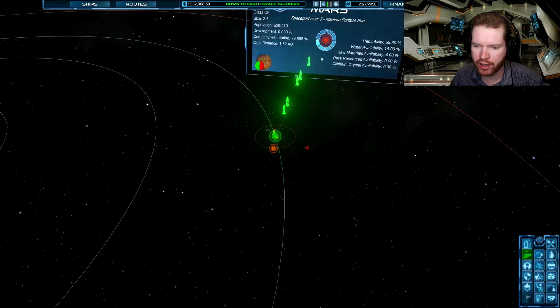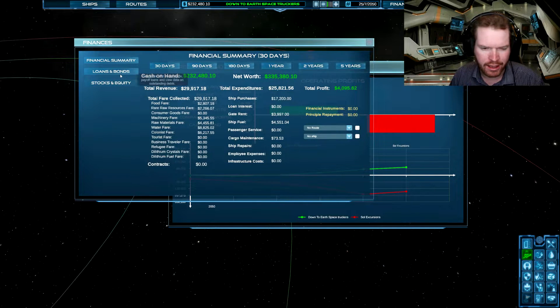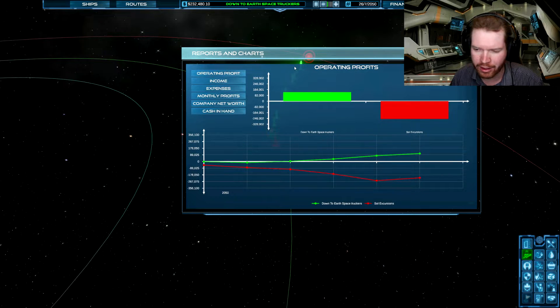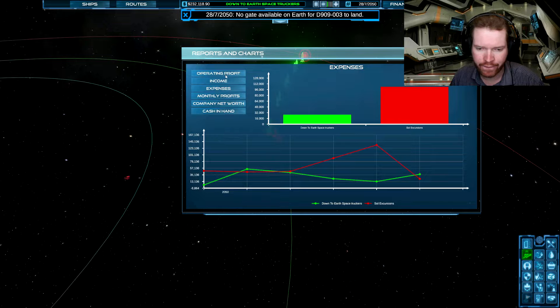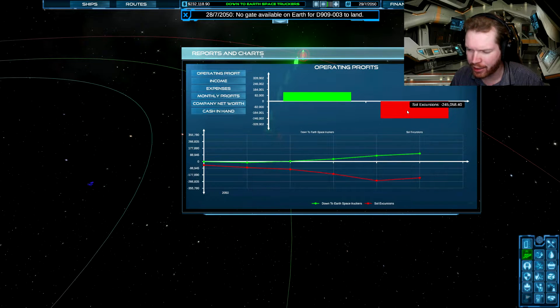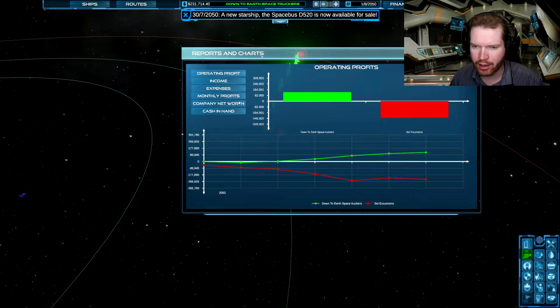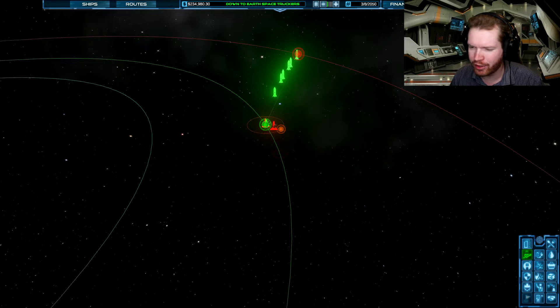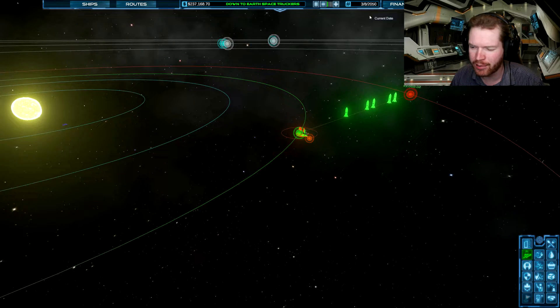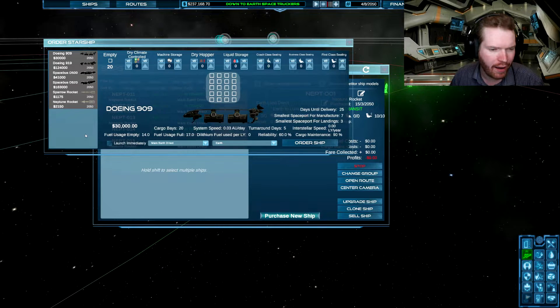While our fleet of rockets is heading towards Mars, I think it's a good time to look at the statistics. There's a lot of interesting stuff — you can go and see statistics on your company. Especially this one I find very interesting, where you can directly compare to the other companies. You can see the other companies are making a lot more money, but their expenses are also way, way higher — it seems like they are running at a loss at the moment, whereas we are actually making a little bit of profit. So even though they have a lot more income, we are making more money. And our company net worth is about the same — they just overtake me a little bit. But when using rockets you are throwing away your spaceships, and I have a lot of rockets in space right now.